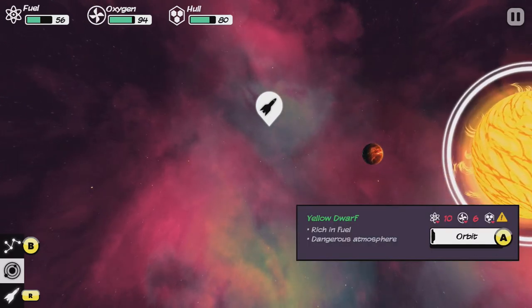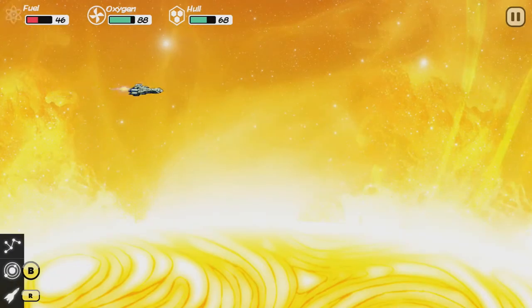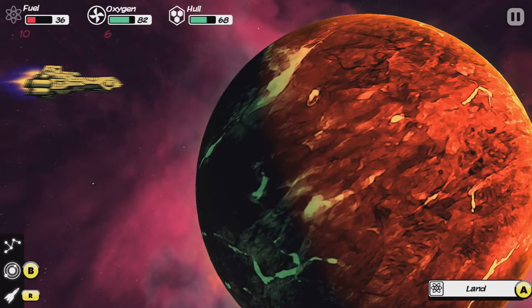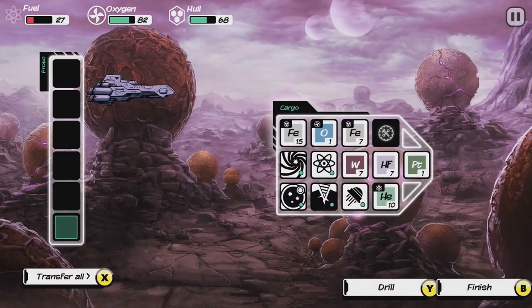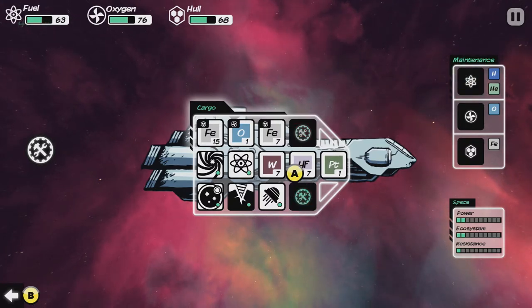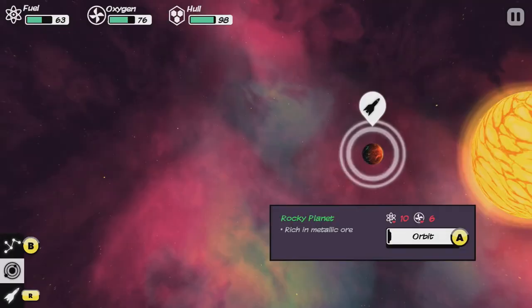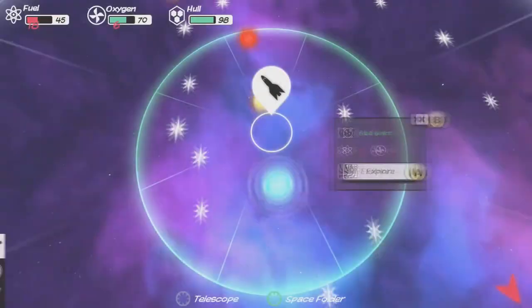So the yellow dwarf has dangerous atmosphere but is rich in fuel. This one is rich in metallic ore. We're going to take our chances. We land, drill, and take back off. Some helium — which did a pretty good job actually. Stuff for the hull. And away we go, next to the blue giant. I mean, I could sit here and play this all night, to be perfectly honest. It's one of those kind of games.